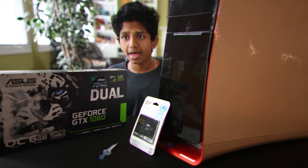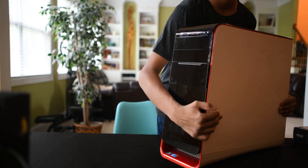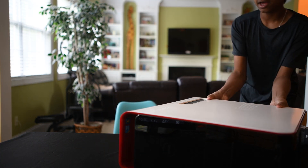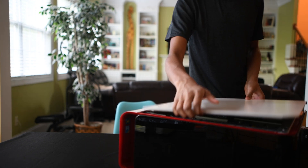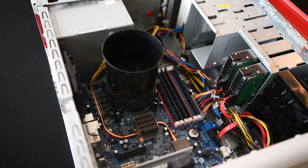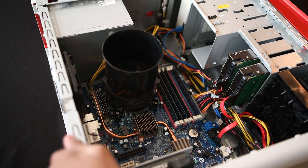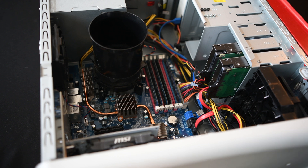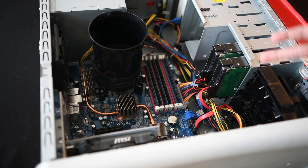Now I'm going to teach you how to build it. First, clear your area, then flip your PC on its side and pop the side panel off. Here's a tip: clean the computer with canned air before you work on it — it'll reduce dust, help with temperatures, and improve performance overall.